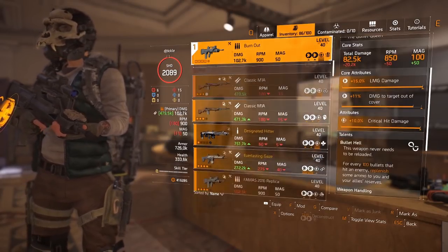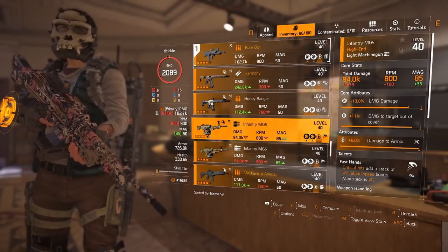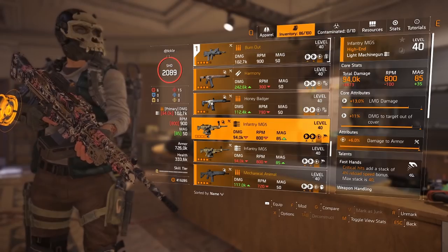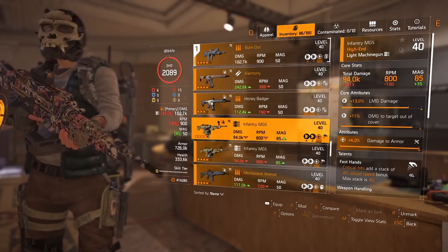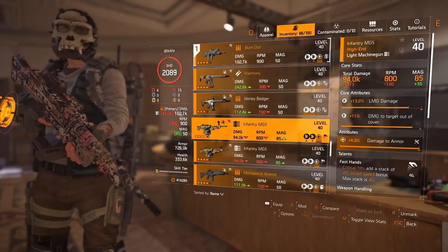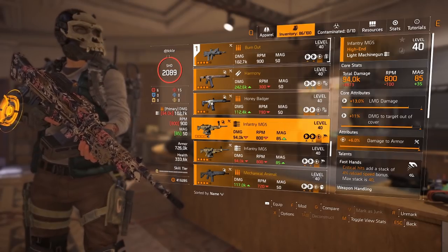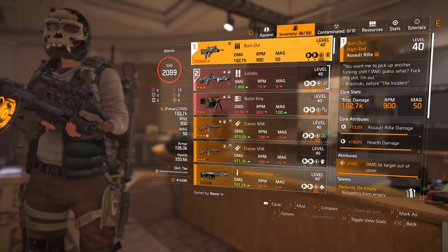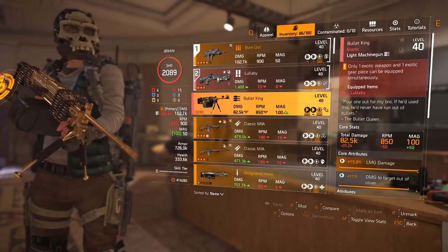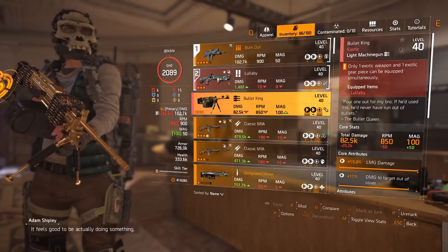Other options you could run: I sometimes use an MG5 with Fast Hands — that works really well. The damage is only slightly less, 800 RPM again, but you get a lot more bullets and could consider running Gunner at that point. Just be aware of team synergy with the rest of the specialization. It's really important for this first fight to maximize damage — you've got to get him dead before the second set of adds come out. I'd recommend the Burnout or the MG5. Some people use the Bullet King and that works okay too, as long as you have enough team damage to finish him before the second wave.